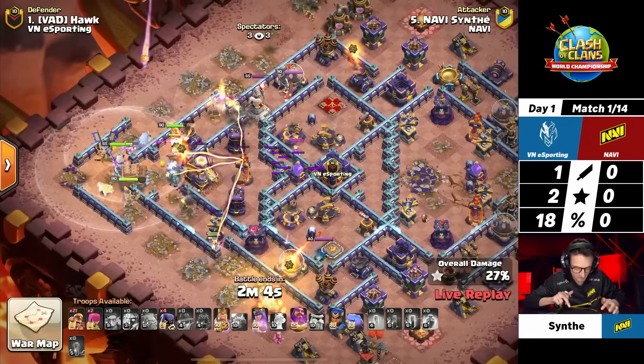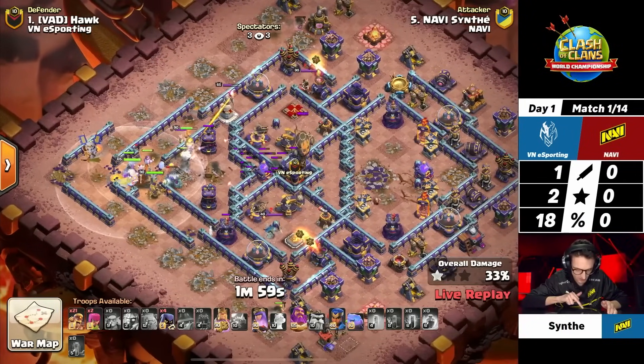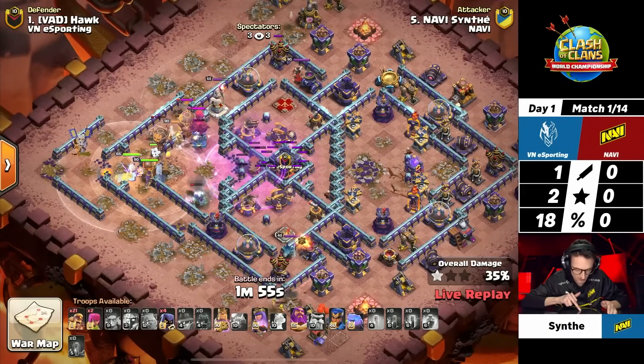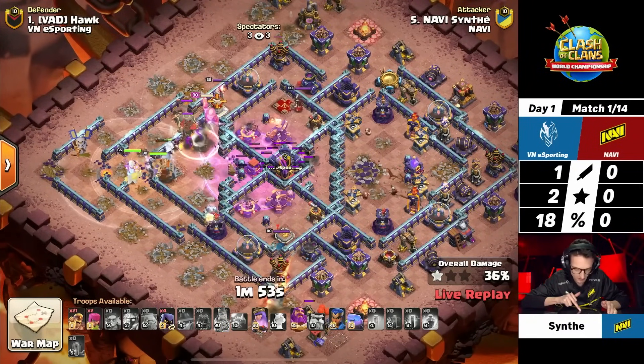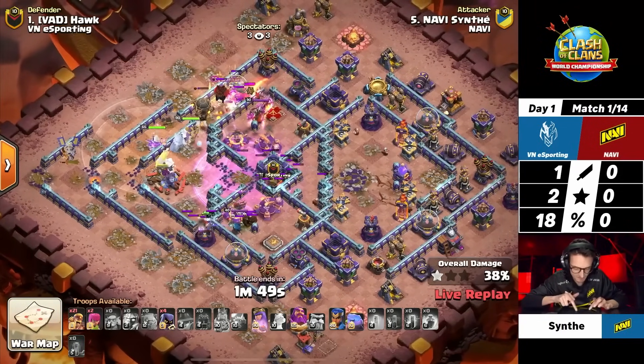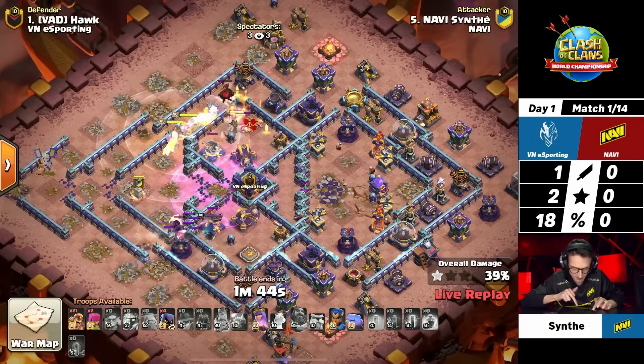The beautiful thing about this base is there are so many open walls — that is when super barbarians are perfect. If you're looking at bases and wondering when to use super barbarians: when you see bases like this, with corners missing walls, those are the perfect bases. You can move into compartments and out of compartments with ease.